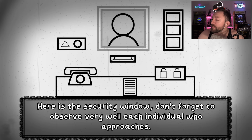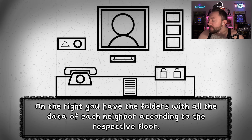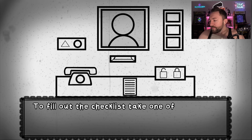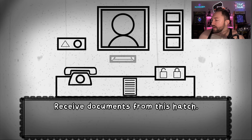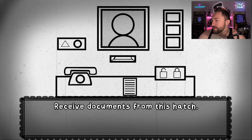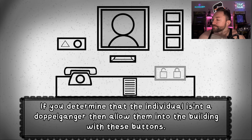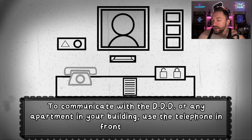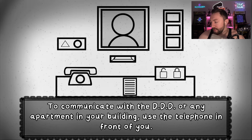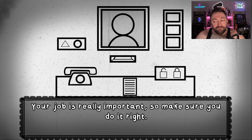Here's the security window — don't forget to observe very well each individual who approaches. On the right, you have folders with all the data of each neighbor according to the respective floor. To fill out the checklist, take one of the lists in front of you. Receive documents from this hatch. So we're going to need like ID, right? If you determine that the individual isn't a doppelganger, then allow them into the building with these buttons. What if I just don't allow anyone in?